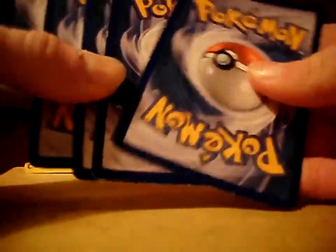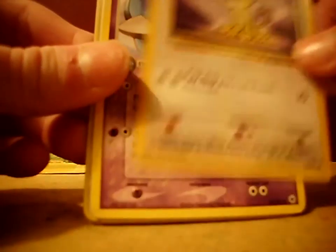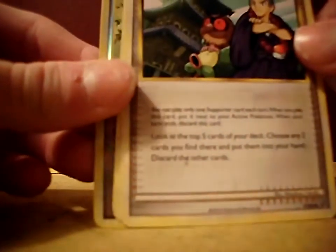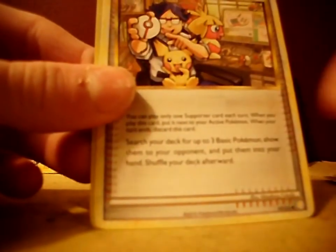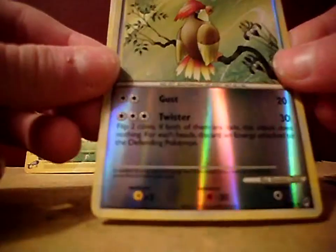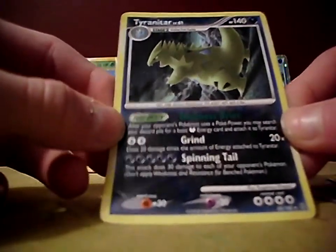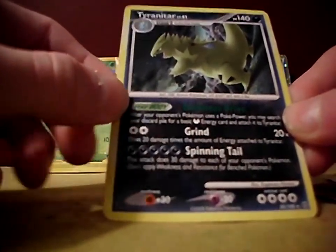So we have a Charmander, Happini, Staryu, Electric, Meowth, Matang, Sage's Training, Pokemon Collector, Pidgeotto Reverse — cool — and Tyranitar, very nice. My friend Ben has this card in holofoil.